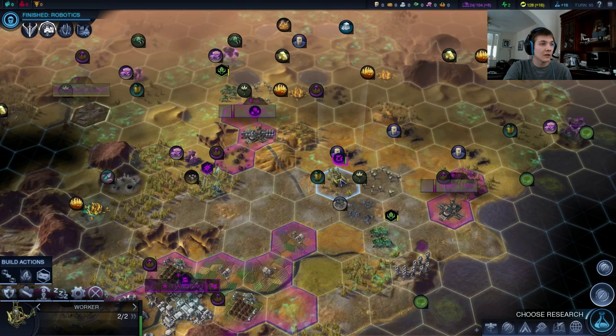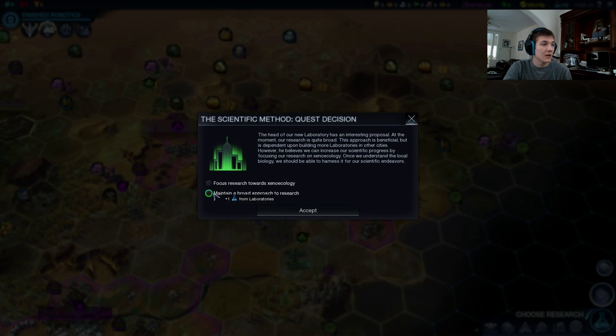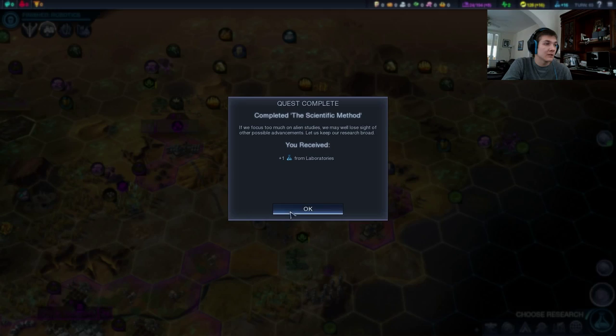The wolf beetle is also threatening this worker, so let's just pull this worker up here for the turn. We got another quest — the lab quest. It's very obvious that one science is just superior to an additional expedition module this late into the game. Especially because of supremacy — once we hit level 1, we'll already have an extra expedition on all of our explorers. So let's just pick that up.